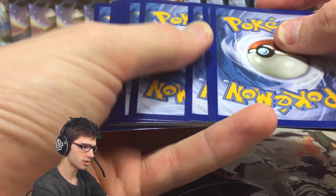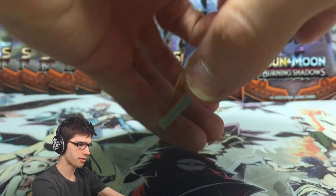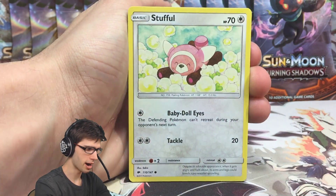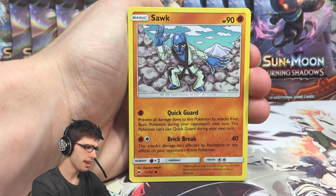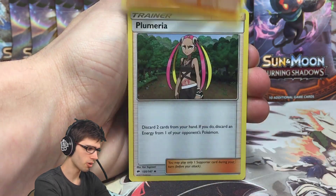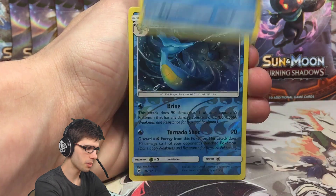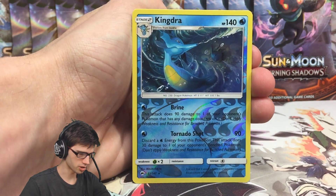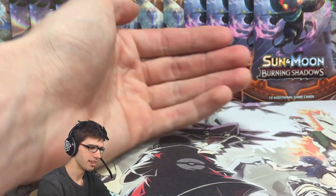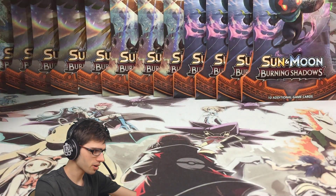Hopefully you guys are getting the finest pulls out of those codes today. Pack number three — what do you have for us? We've got Mudbray, a Stufful, Noibat, Snorunt, Espurr, a Fire Energy, Solrock, Plumeria, Simipour, a Kingdra Reverse Holo Rare, and just a Butterfree regular rare. Pack number three could not come through with the goods, so let's move on to a Necrozma next.